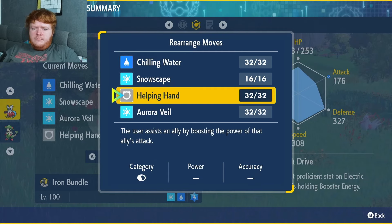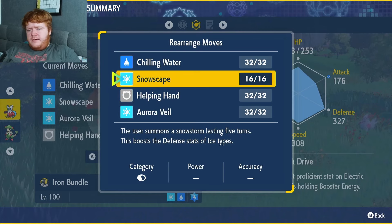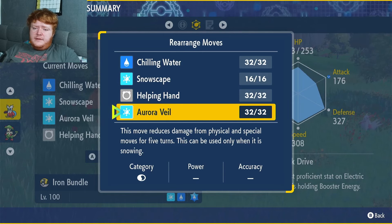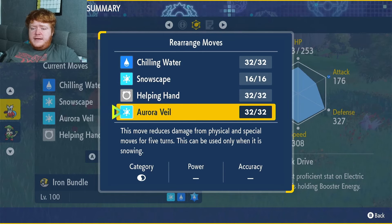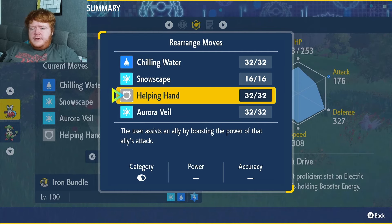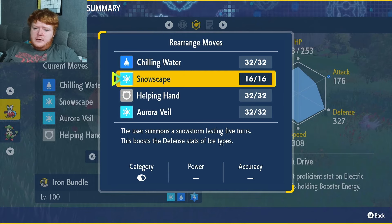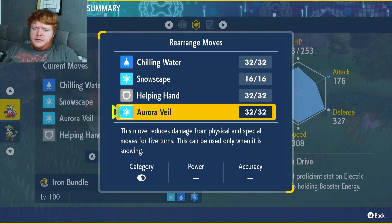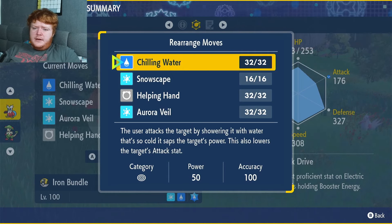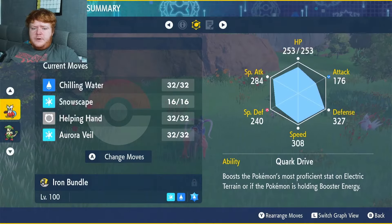Snowscape and Aurora Veil is a very nice combo - one of my favorites in the game. Snowscape increases the Defense of Ice-types by 50%, then Aurora Veil increases the Defense and Special Defense of your entire team for five turns, which is really strong. Then Helping Hand is there in case someone's doing a lot of damage and you want to boost them, or if you're against a special attacker and Snowscape and Aurora Veil are already up, you can help out your team.